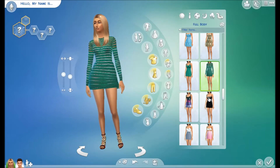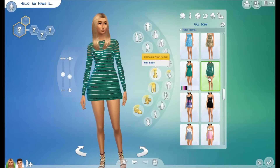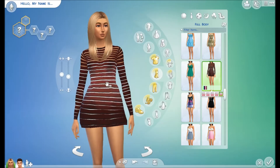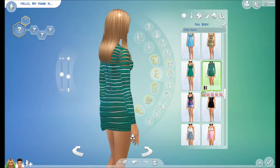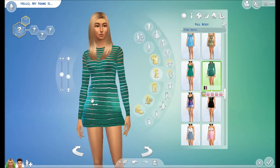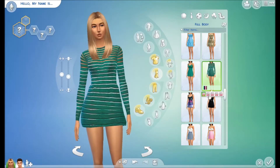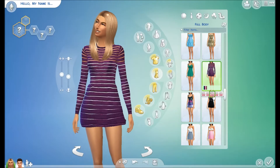This one is called the bandage dress. Right off the bat, I don't know if I like it too much because it kind of looks a little big on the hips — I don't know if that's just the design. But I do like it — it's kind of a see-through mesh top up here with cutout lines, and as you go farther down it becomes white. There's also a zipper in the back. My only complaint is the hip section — it kind of looks weird. If your Sim doesn't have hips, I'd definitely recommend this dress, but if they do, you might want to reconsider. It does come in a few different amazing colors — all of them actually look nice.